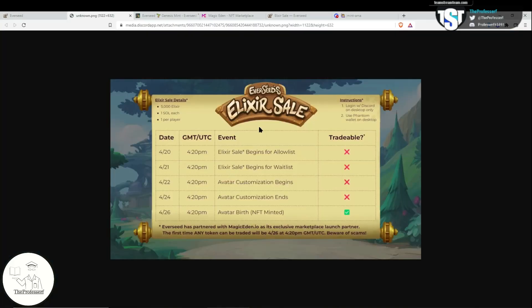For Everseed's Genesis Avatar Mint, you are required to purchase an elixir. Here's the important information: today, 4/20, is when the elixir sale started. Tomorrow, those that did not get on the allowed list but are on the wait list will be able to buy any elixirs that are left over. And then on 4/22, that's when you're able to use your elixir to start customizing your avatar.